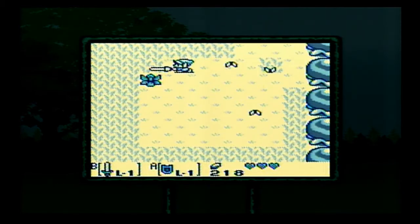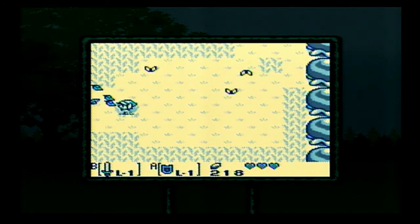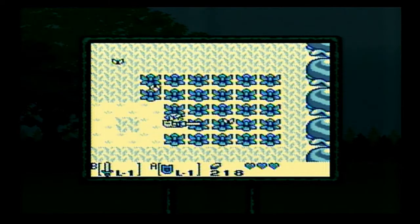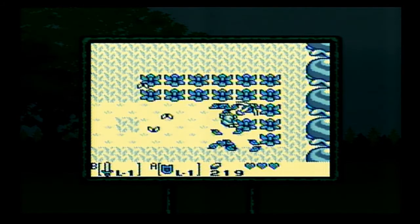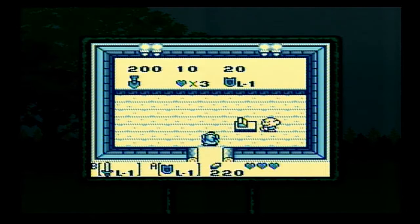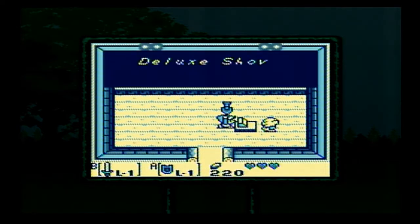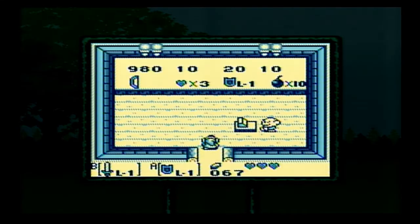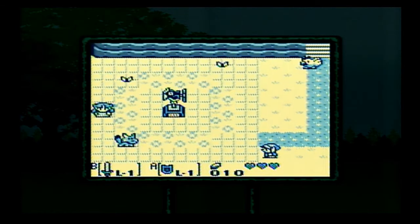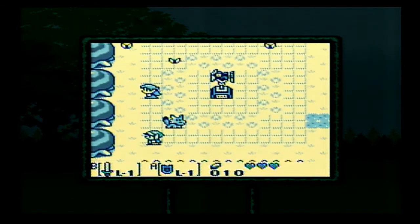I'm gonna cut some grass here to get a few more rupees. We want 220 rupees. Sometimes the grass has rupees, but I seem to get more under the bushes. I wonder how the economy works — rupees just keep respawning. Alright, let's buy that shovel. A deluxe shovel, 200 rupees — seems expensive, but we need it. Thanks and come back! So let's come back. Now we can buy some bombs. We're gonna have to save up a lot of money for that bow and ammo too — we'll need the bow and ammo by Dungeon 5.